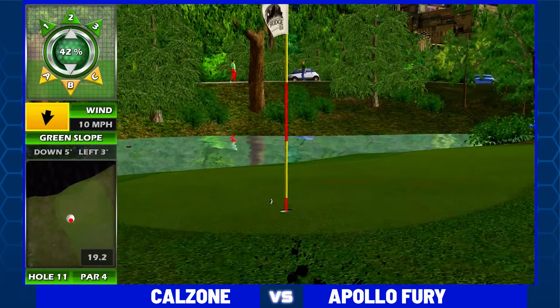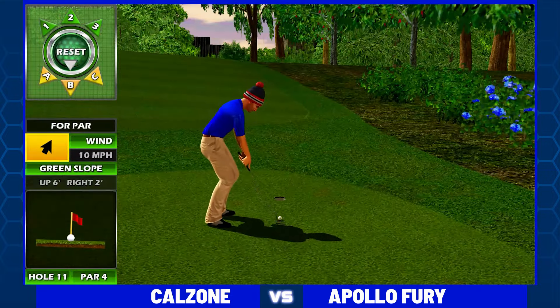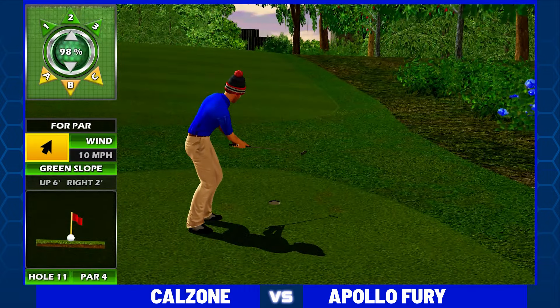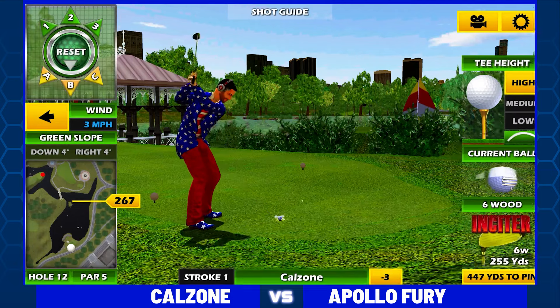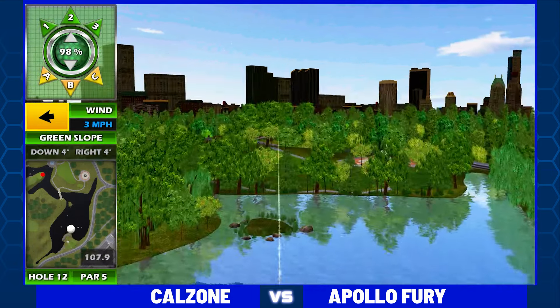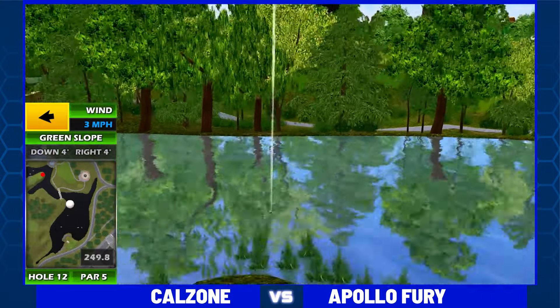Here's Apollo Fury — huge chip on the way, slides left. He will lose two strokes, all due to the errant tee shot on 11. Not sure what he was trying to accomplish with that — that buried straight into the trees. Would love to know his opinion on what he was looking at there.